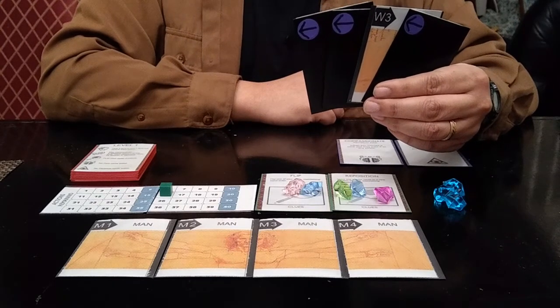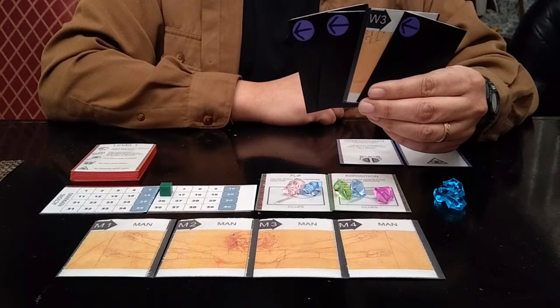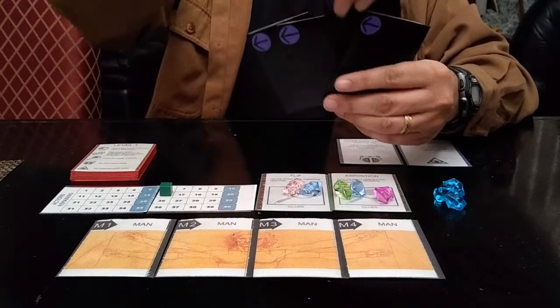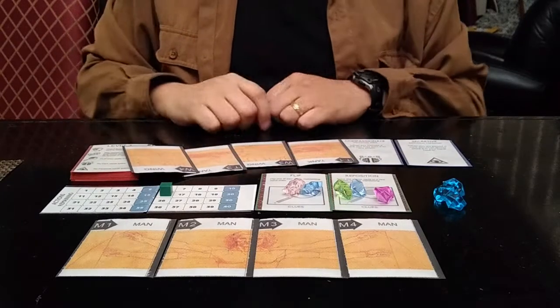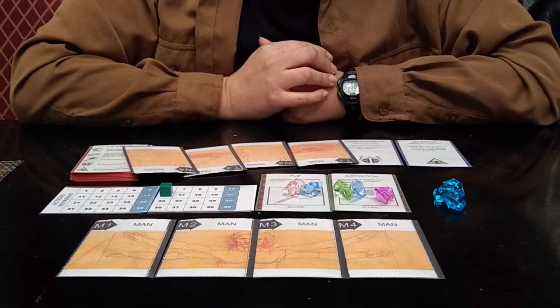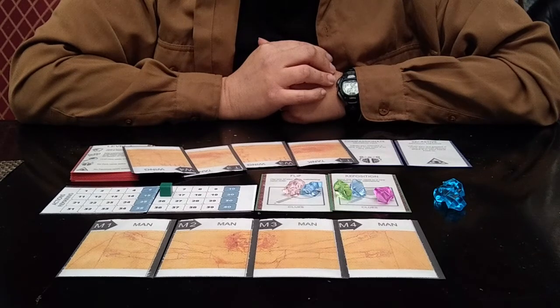At any point, if you decide that you have a complete set of sketch cards in your hand, you can say that you're locking in, flip all your cards face in, and reveal them to your group. If you have a complete sketch, then you are removed from the rotation and cards can pass over you, which helps accelerate the collection of sketch cards towards the end.